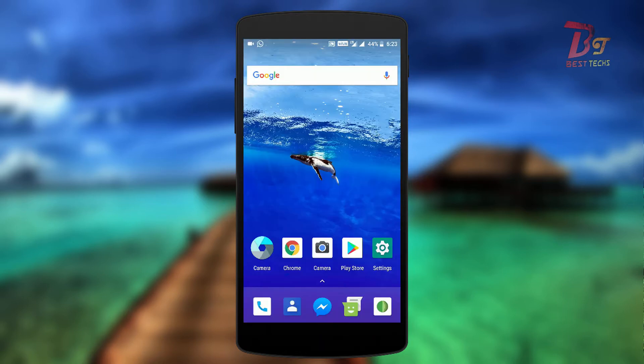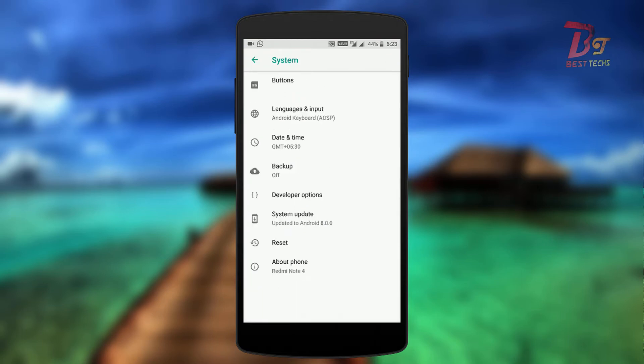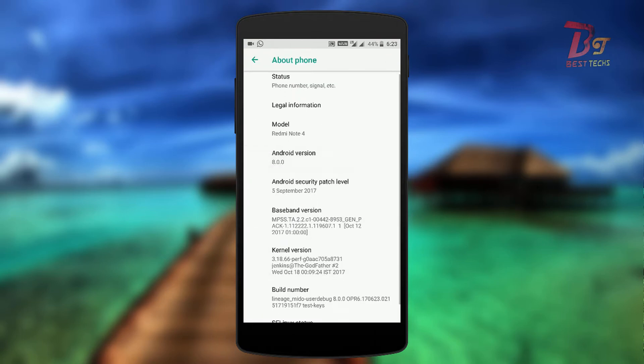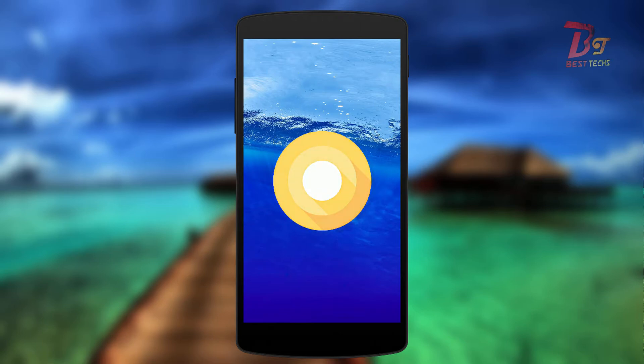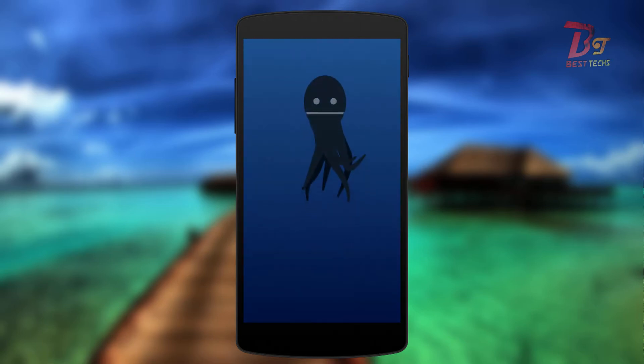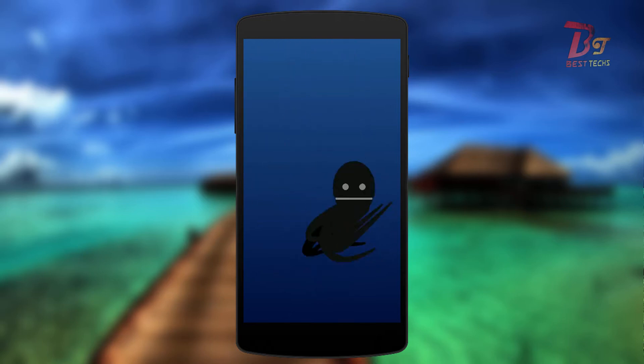This is by far one of the most stable Oreo ROMs available for the Redmi Note 4. As you can see, this is based on Android Oreo — let's double tap it multiple times and then press and hold. Now you can see this new Easter egg. I feel this is one of the coolest Easter eggs available and it's really fun to play with.